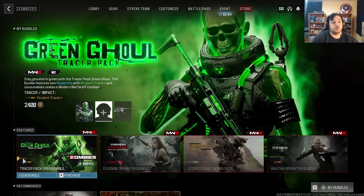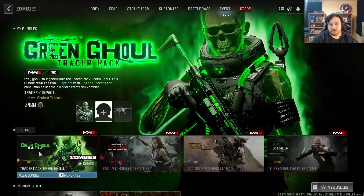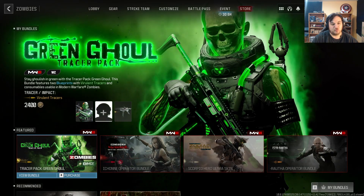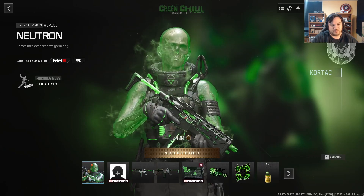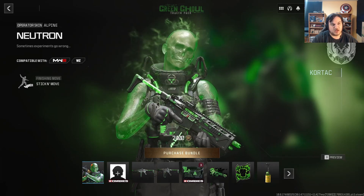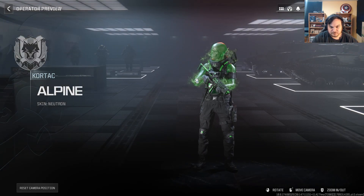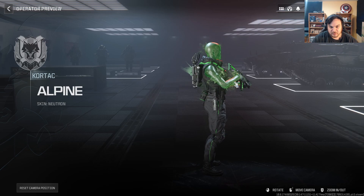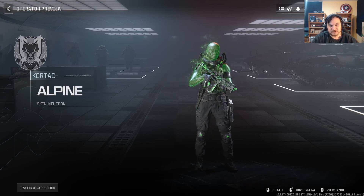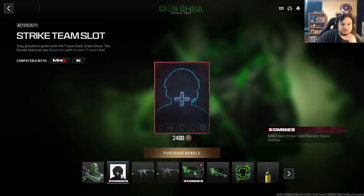What is going on everybody, my name is FluffyNinja and welcome back to Modern Warfare 3. We've got a new bundle in the shop called the Green Ghoul Tracer Pack. Now this looks cool off the bat. It's an operator skin for Alpine called the Neutron. That's cool that you can see their bones and stuff — that's really cool, it looks dope. Yeah, this is awesome; the skin looks great. Of course it comes with the strike team operator slot for zombies.